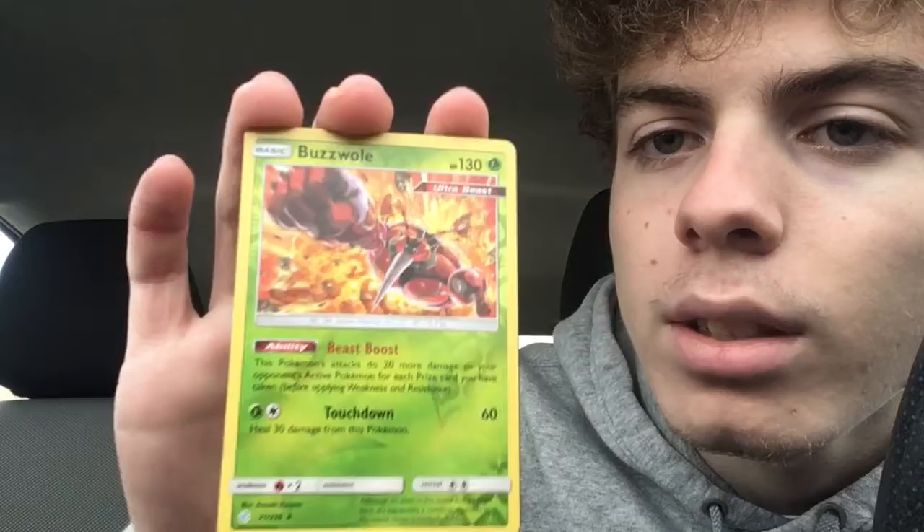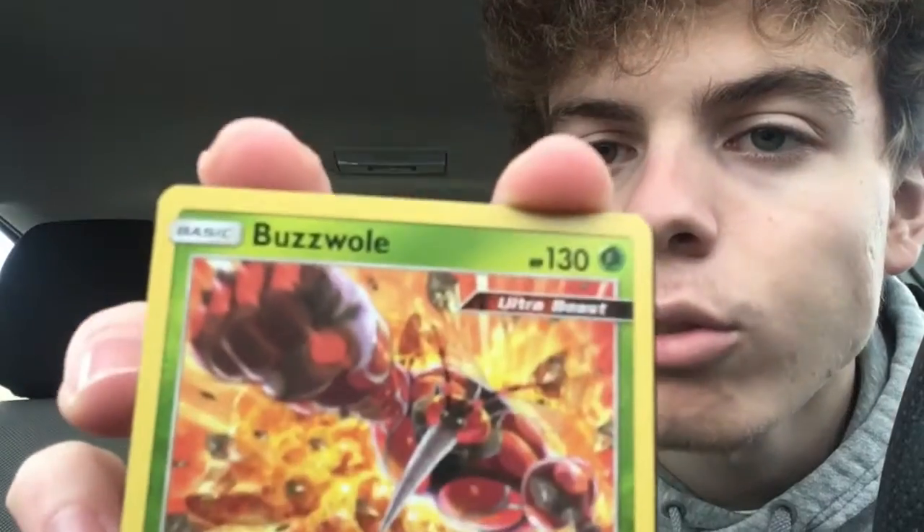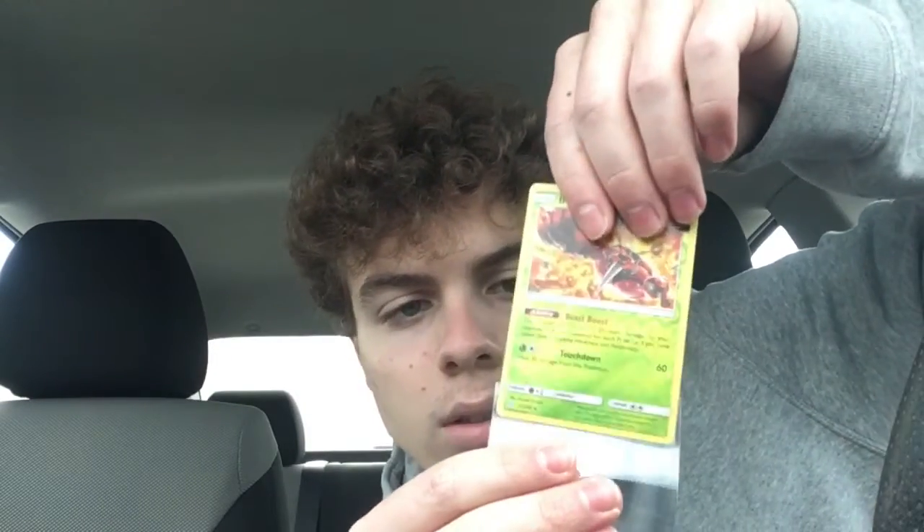Two packs left — come on, can we get something good? Third Cosmic Eclipse pack: we have a Teddiursa, a Nosepass, and — an ultra beast reverse holo Buzzwole! It is the last card. Look at that ultra beast — I'm not exactly sure what that means but that is awesome. I actually really like this card, we're going to sleeve that up.